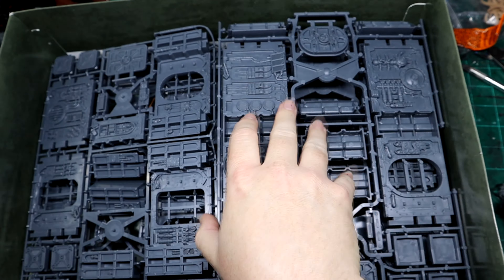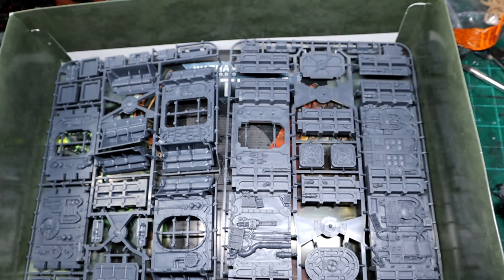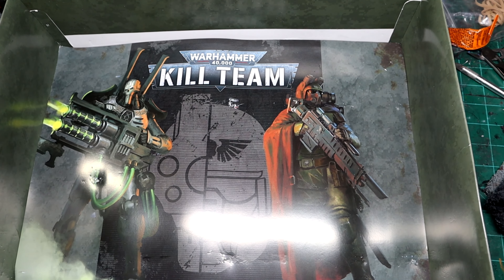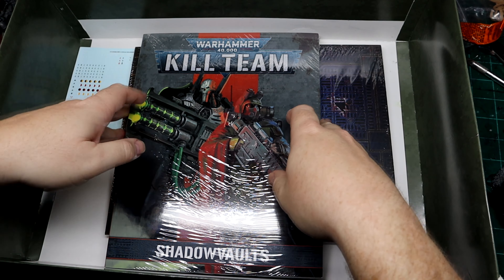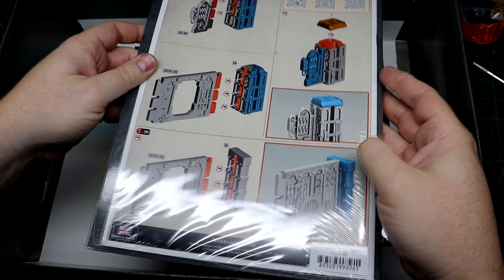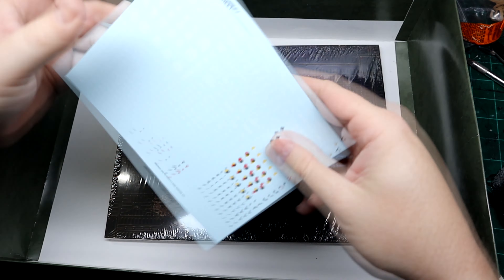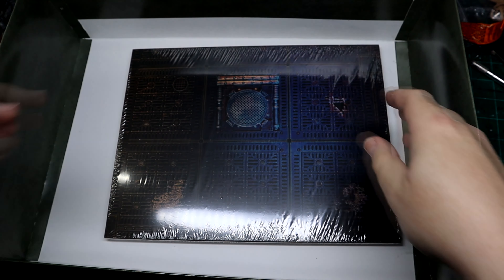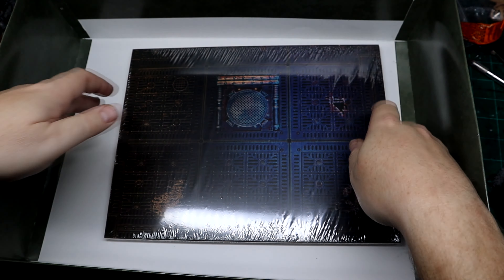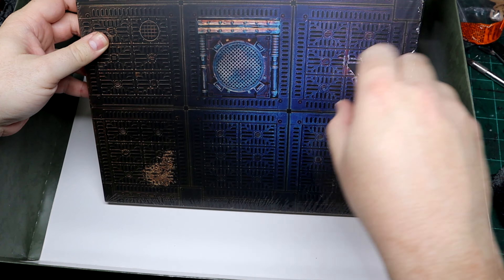Obviously this is all stuff we've seen before. If you have the first box of this season of Kill Team, you have this terrain already, so you're not missing much. Going ahead and clipping it as I always do — we have our divider here, which looks nice, and we also get the bases, the book, the instructions, and then the transfer sheet for the Cadians, which I have yet to use but might actually try with these guys.